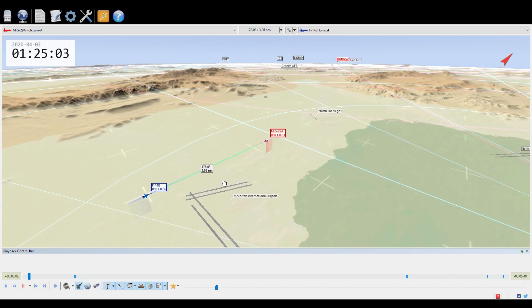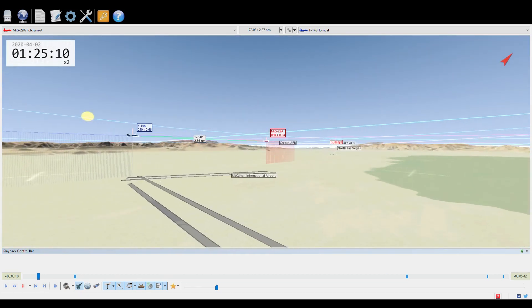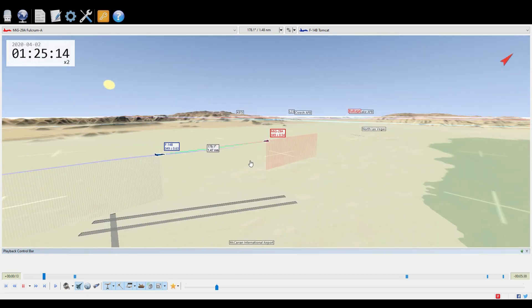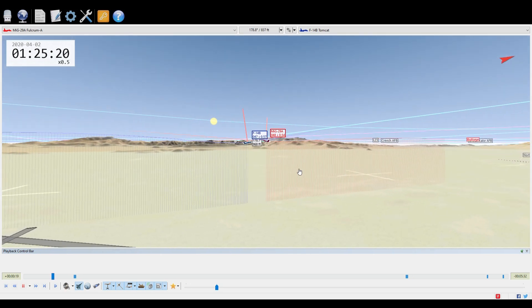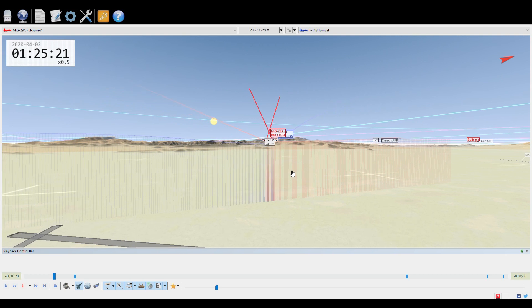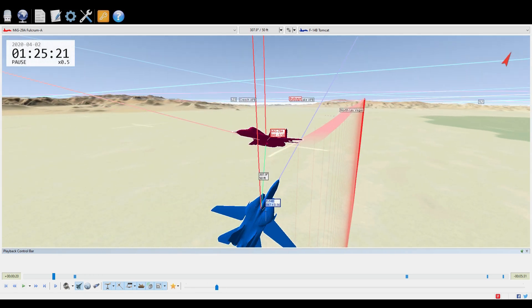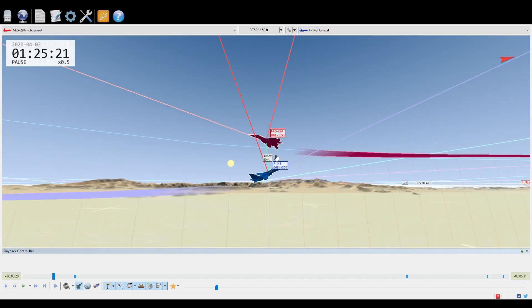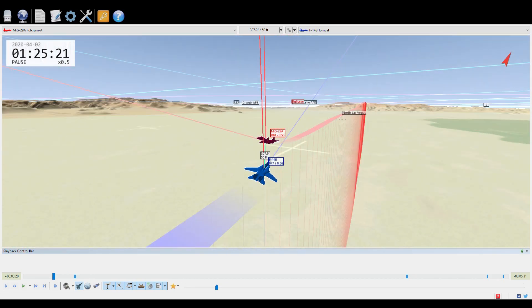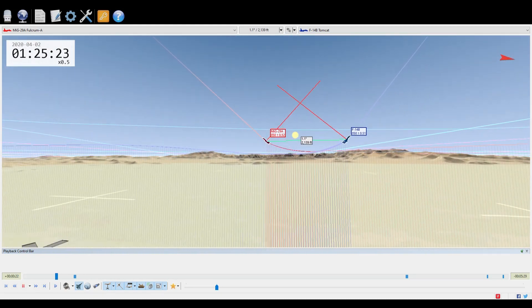Let's check the intact TacView. We're going to speed this up since the fight took a while. I always like seeing how close they get — these guys got within 61 feet, 51 feet, 50 feet. Man. If he was up there inverted he could give him the bird. They're both going vertical.